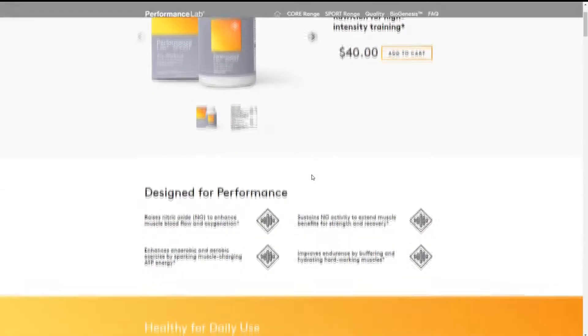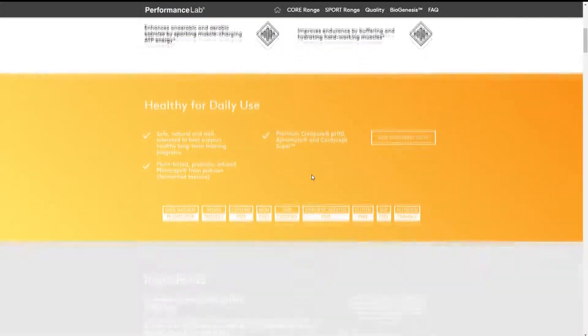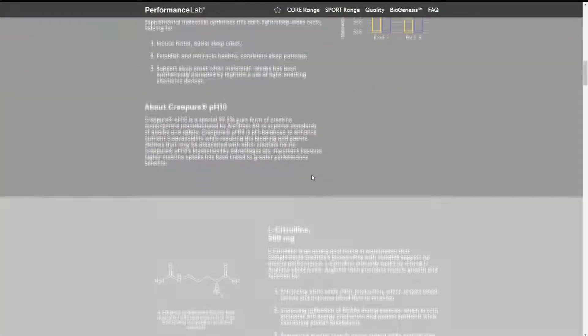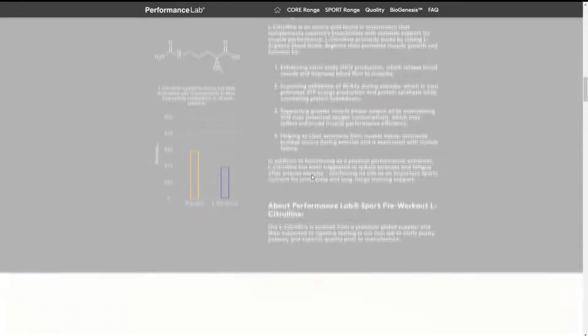Performance Labs Sport combines safe, natural and muscle-priming ingredients to give you the best performance during high-intensity training. Learn more at the link in the video description.